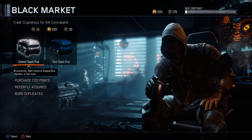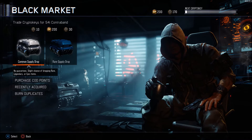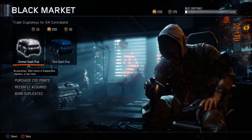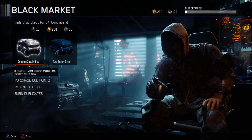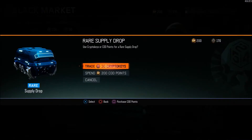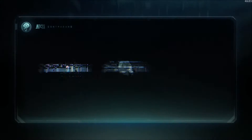What is going on guys, Source here bringing you guys another video. Today we are going to be doing a rare supply drop opening. As you guys can see, I have 200 COD Points and 170 crypto keys. We're going to be doing the rare supply drops because they did get buffed, and hopefully that works out in our favor.